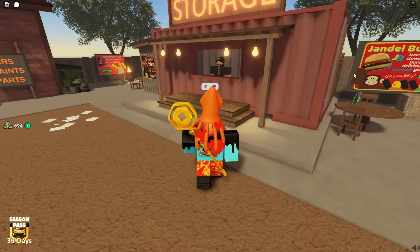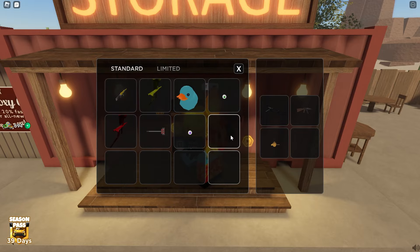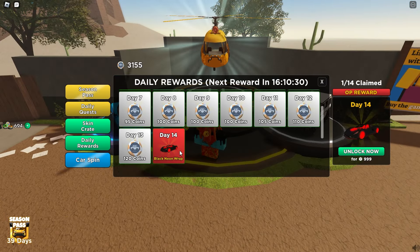The golden minigun isn't infinite — it's not a limited stackable item, so you can't just keep putting it in your backpack. It's only one item, so if you lose it, it's gone forever, which is why I'm probably going to keep it stashed. If you come back over here, there's also a daily reward thing which is pretty cool — on day 14 you get a black neon wrap, and on the other days you just get coins.